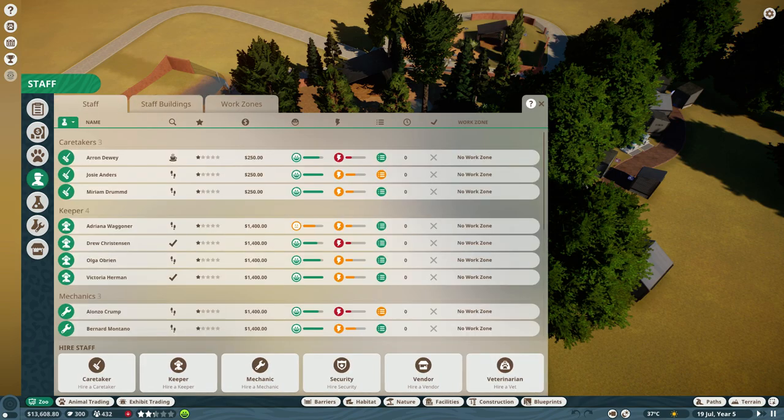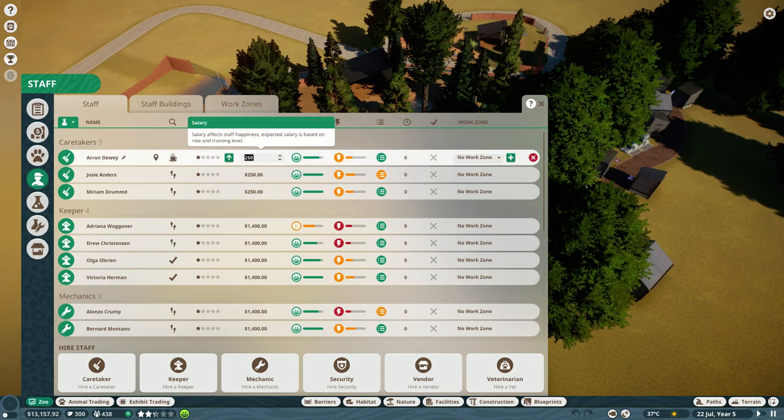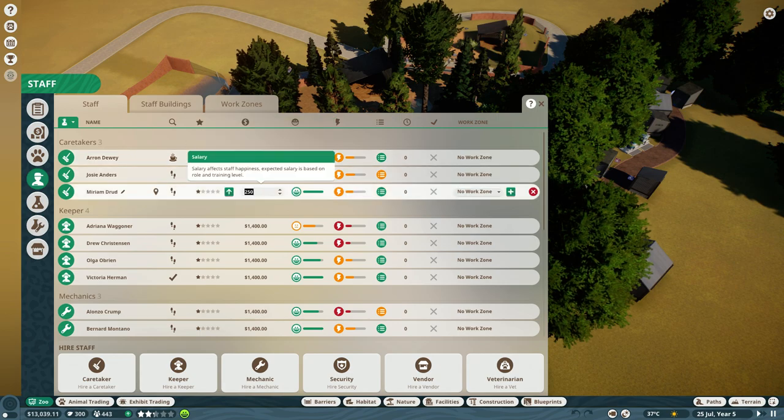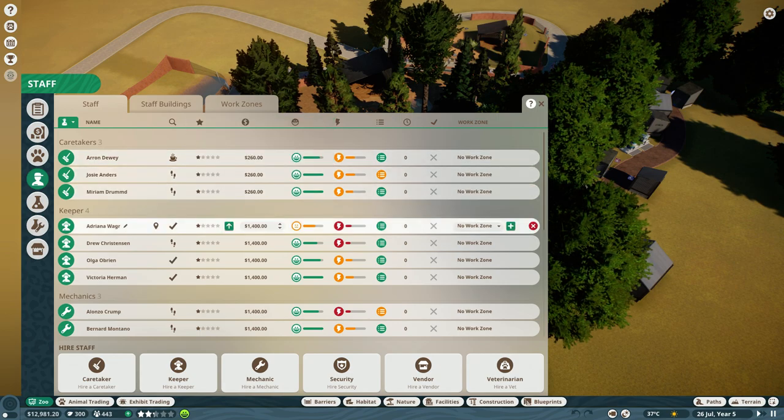Let's say you're editing the staff wages in Planet Zoo. It can take some time to go through each person. However, on this one, double-click in here so it turns black. Let's type in 260. Click out of it so it saves. Click in again. Now I'm pressing Ctrl-C. I click on the next one. Ctrl-V. Ctrl-V. Bob's your uncle.